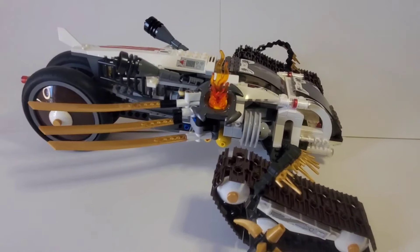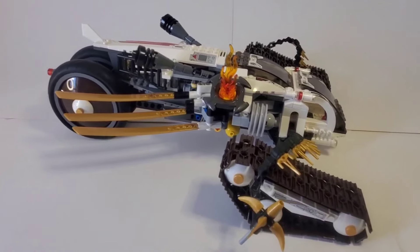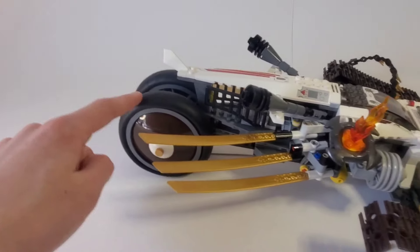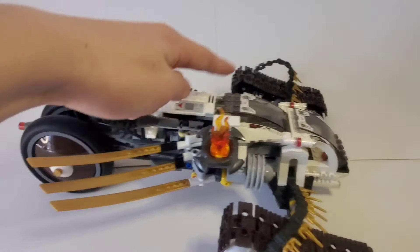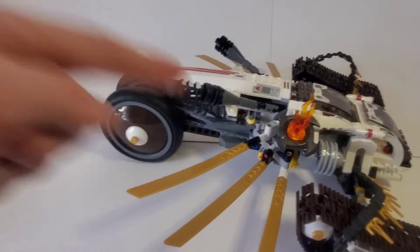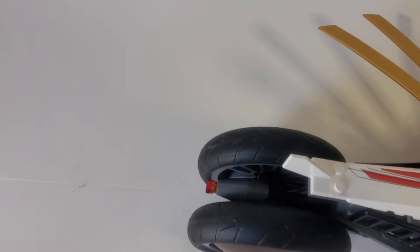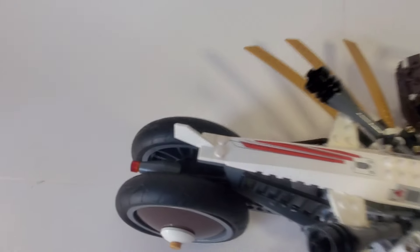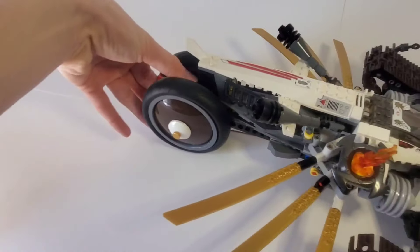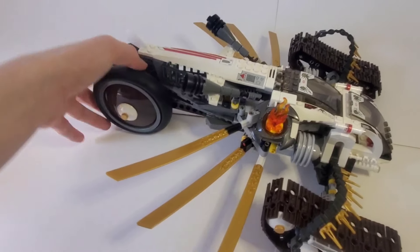The minifigures on this were really good — got all the ZX suits, Spitta, and Pythor. These wheels are pretty big, obviously. This part detaches — I figured out how to get those out. You just push the knob on the back, push it in, and it pops out. It's kind of hard to do with one hand, but there — that's pretty cool.